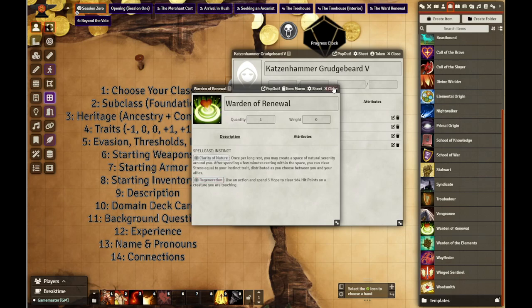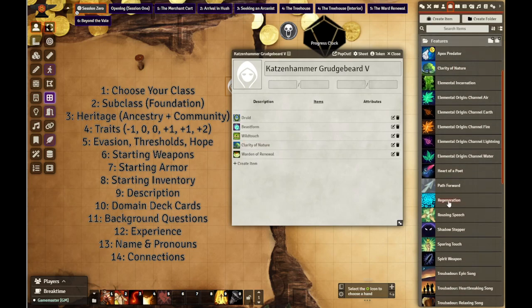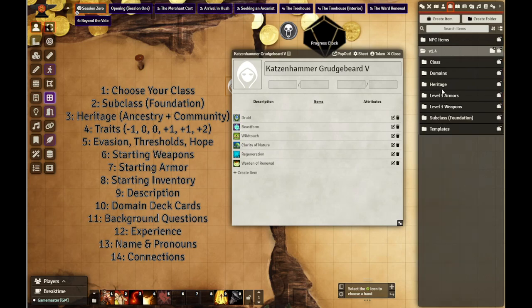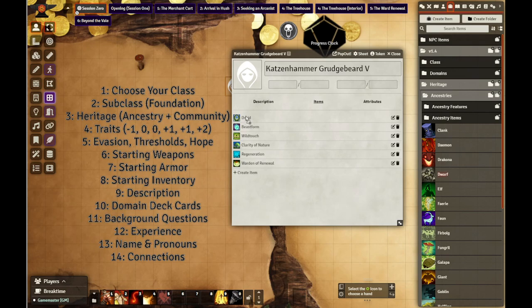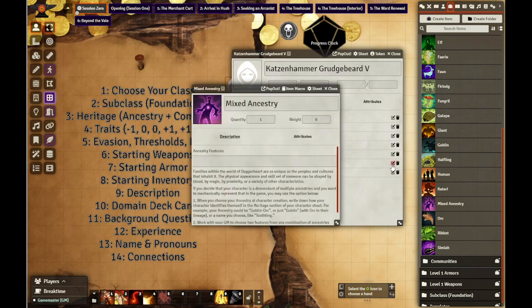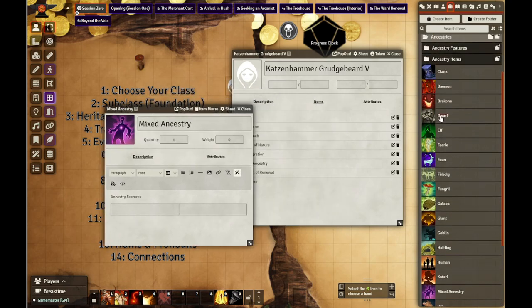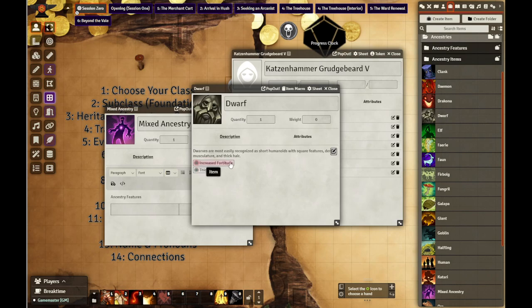Warden of Renewal gets Clarity of Nature and Regeneration. Not every subclass is going to have these abilities here, but if it's an activatable thing, I try to make it its own item. Heritage - starting with her ancestry. She's a dwarf. I'm going to mention that you can do mixed ancestries here. I'm going to bring a mixed ancestry in. Let's say that she's half dwarf. Dwarves have increased fortitude and thick skin. We can see increased fortitude - spend three hope to have damage reduced. Thick skin increases your minor thresholds.